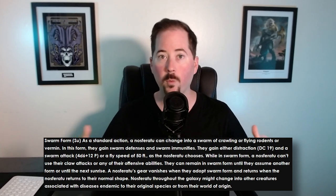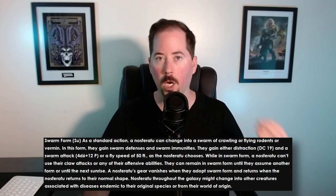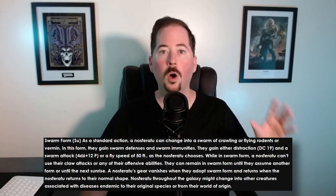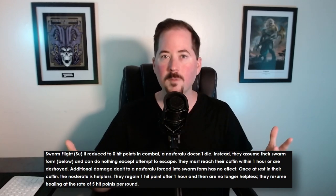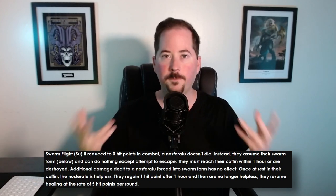Now we have to talk about Swarm Form and Swarm Flight — they are kind of the same thing, but with a little difference. The Nosferatu is able to break themselves down into a swarm of vermin, a swarm of rodents, or even a form that flies, as long as it's associated with being a spreader of disease. All of these forms will be personalized to the Nosferatu. When they are in Swarm Form they can attack, or if it's a flying swarm they have an increased fly speed. Swarm Flight happens when a Nosferatu is reduced to zero hit points — they are not dead, they just go into their Swarm Form, and that swarm has to go find its coffin, the place the Nosferatu rests. If it doesn't make it there within one hour, the Nosferatu dies. For GMs, extra damage to this form does basically nothing. If they do make it back to their coffin, they have one hour to gain their first hit point back, and then Fast Healing 5 starts happening every six seconds after that.